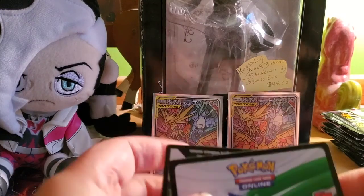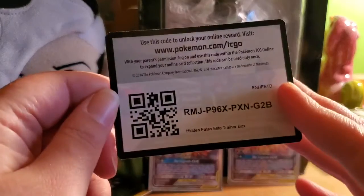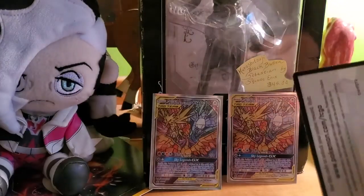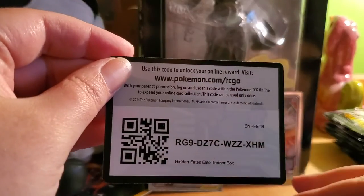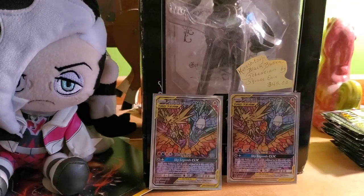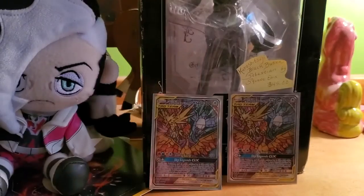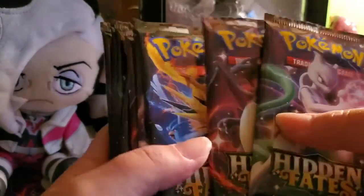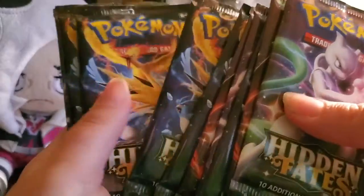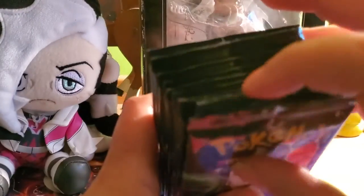I'm going to give away these two codes for the Hidden Fates elite trainer box — there's one and there's two. For this celebration video of the mat, I will be giving away all of the codes in today's video. The elite trainer box also comes with booster packs just like Champions Path — they come with 10: one, two, three, four, five, six, seven, eight, nine, ten.